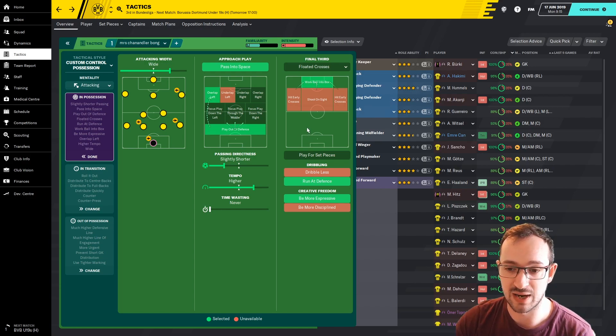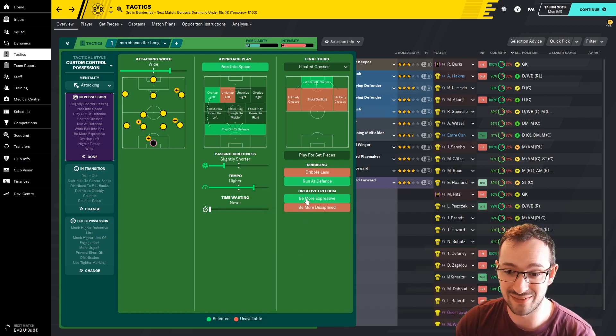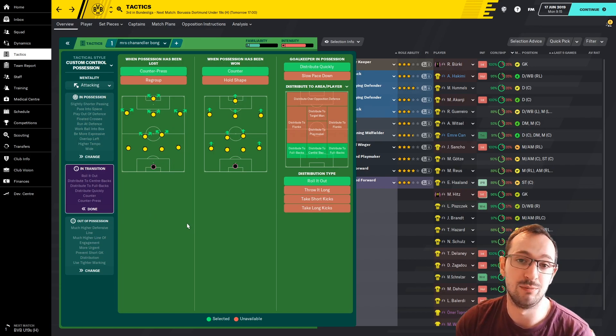Run at defense and be more expressive - being more expressive gives creative freedom to your team. If your team are creative with good technique and passing, you let them loose a bit more. The exact wording is: 'allows creative players the freedom to play with additional vision and flair outside their tactical setup.' Run at defense instructs players to run at the opposition more than their tactic allows. In transition, can press and counter - when you lose the ball you try to get it back quickly, and when you win it back your team will be ready to counter. The goalkeeper distributes quickly to fullbacks and center backs to play out.